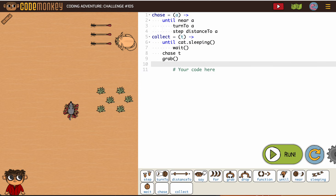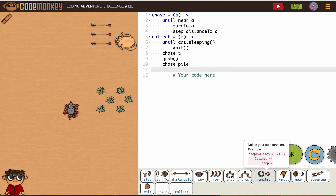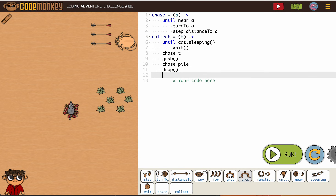After we grab it, we're going to chase — which seems weird but it's the function name — pile, as in turn to, step, distance to. And when we get to the pile, we're going to drop.